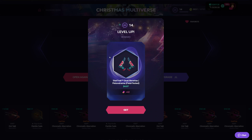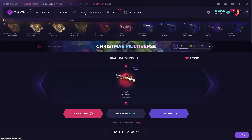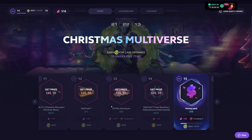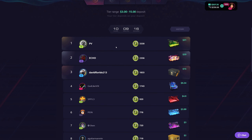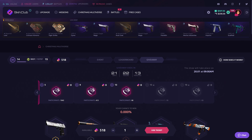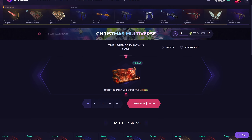We got a free drop — StatTrak Field Tested Melon Drama. Speaking of that, there is a Christmas Multiverse event. Click on the event tab — as always there are free drops you can claim, a 24-hour leaderboard that resets based on how much you deposited, and giveaways drawn at the end of the event. Don't forget to check the Christmas Multiverse event out.